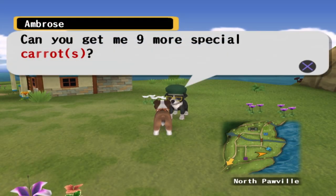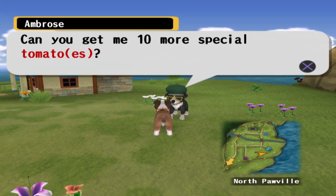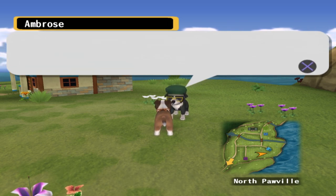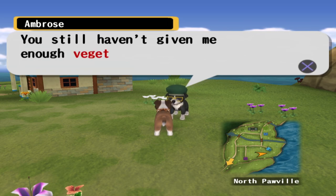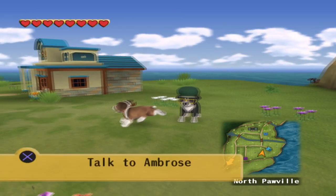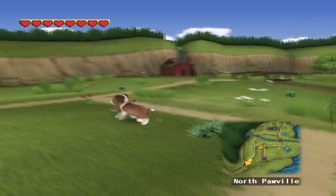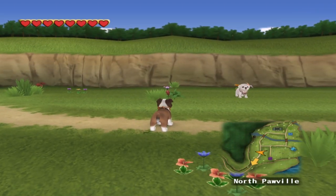I know Ambrose had something that could give us an extra heart. I think we'd do well to search the world for its secrets, because this battle — I get the sense it's not going to be anything to sneeze at, and we're not going to want to go into it unprepared. We're going to head back to Tail Heights and probably all about the world to see what we can do to give ourselves a bit of an edge. We need nine more special carrots, ten more special tomatoes, and ten more special potatoes.